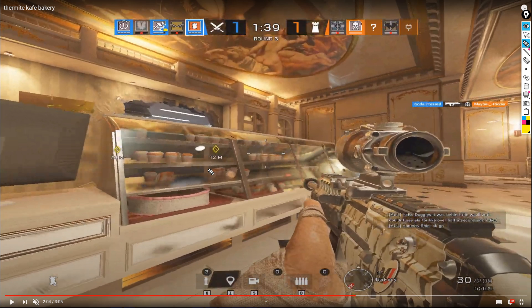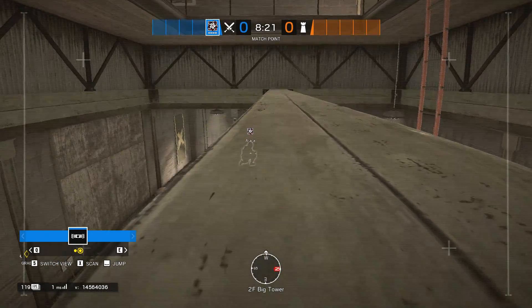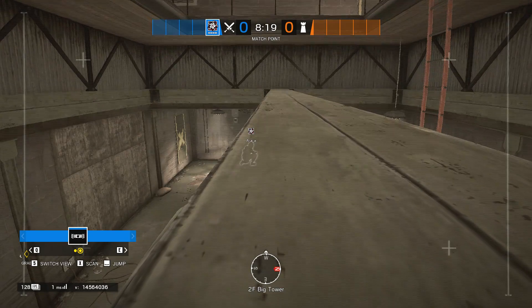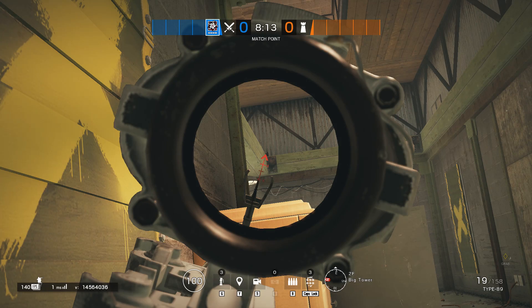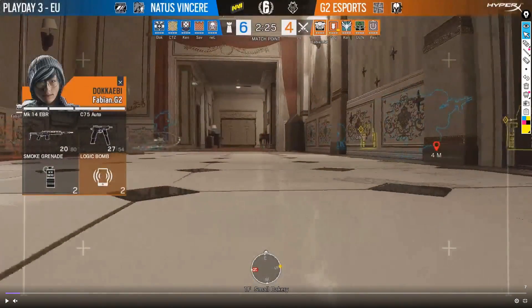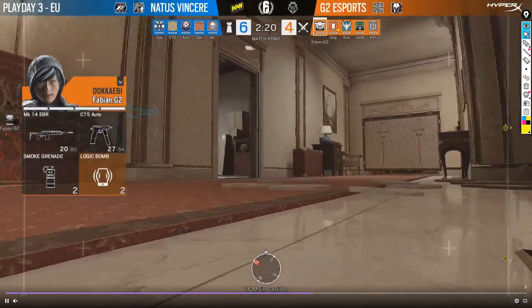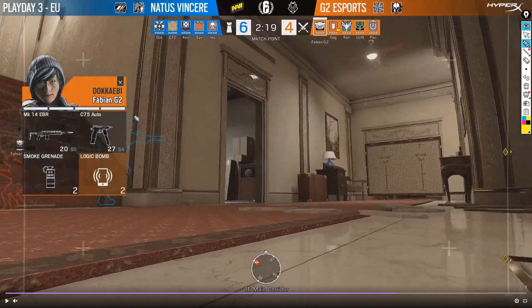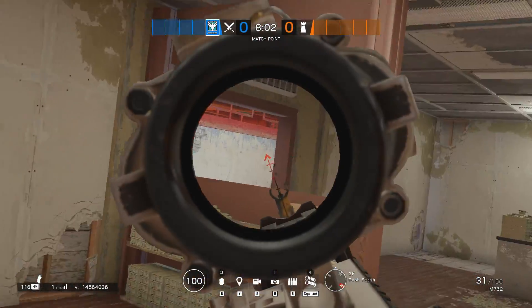Pay attention when pro players drone someone in a room that defenders are not aware of — the droner will stay on the drone until the defender gets killed or traded. The easiest kills in Siege are when your opponents are not aware that they are being watched. Very similar to why Echo is a broken operator. In the background pro clip, you will see next-level droning doing the same thing. G2 knew someone is in the closet and Doka will just watch Smoke — he is stuck in the closet as long as someone is watching the drone.